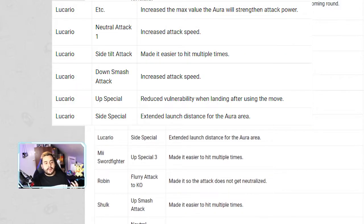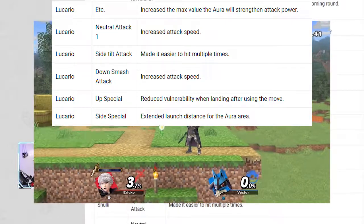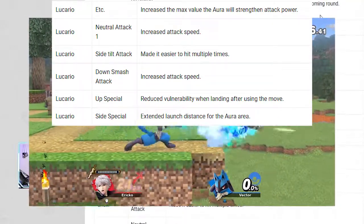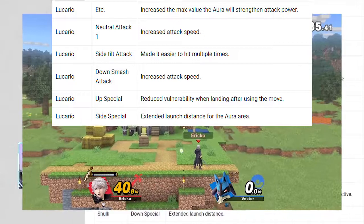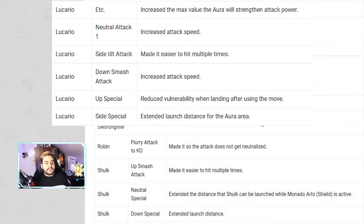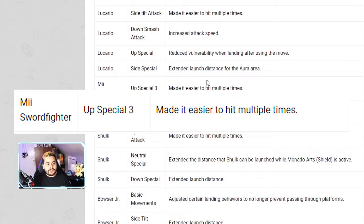Lucario needed a buff. The max value of aura has been increased, so his attack power gets even stronger than before — and he's already really strong with rage and aura combined. His neutral attack speed has increased. His forward tilt is easier to hit multiple times. His down smash has increased attack speed. His up special now has reduced vulnerability when landing. His side special has extended launch distance for the aura sphere — that's actually pretty good.